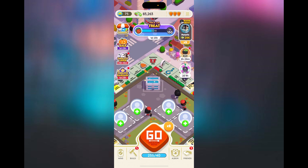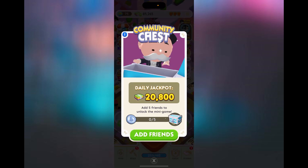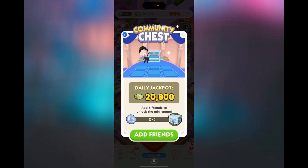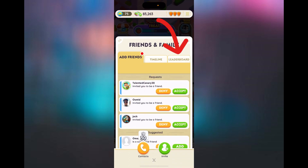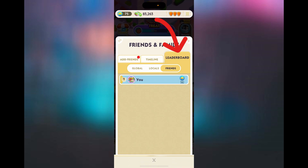When you have friends, how you can play with them in the Monopoly Go app is you can press the community chest button, and if you add five friends then you can claim the daily jackpot. Or you can go back into the friends button in the bottom right hand corner and go onto the leaderboard — all your friends will be added there so you compete against them and try to win using the leaderboard.